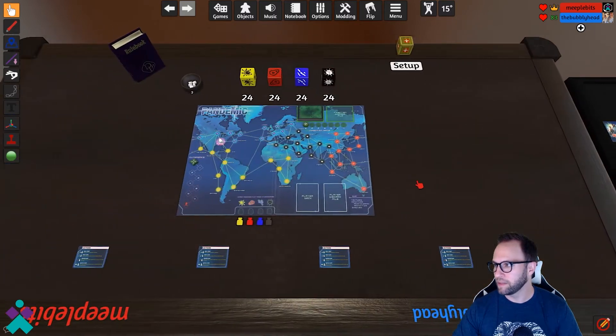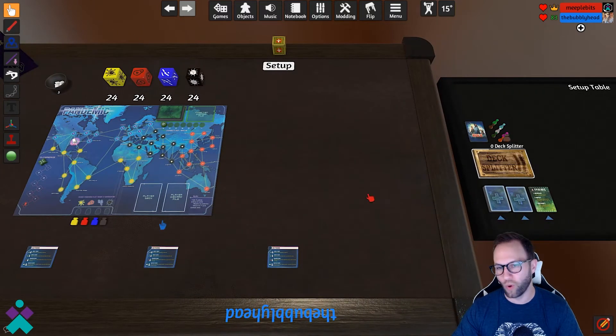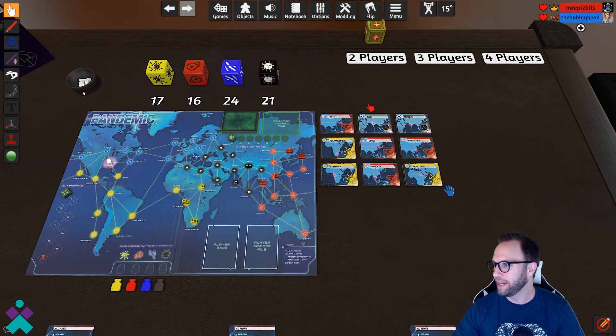They do have expansions available over here, but we're not going to address that in this video — stay tuned for possibly an update. To begin, as always, make sure all players take their seat by selecting their name in the upper right-hand corner and choosing the color they want. When you're ready, go ahead and click the button up top that says Setup.